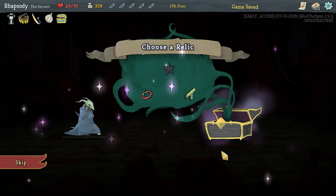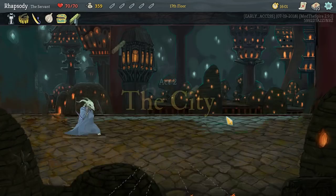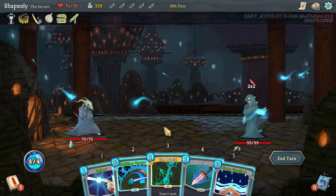I hate taking Sozu, but I should probably take it here. Obviously I can't take Velvet Choker — I would be completely screwed by it. And Black Star, while I do want to hunt additional elites, the extra energy is really important because we have so much draw in the deck. There's a really good path here, but unfortunately the first shop is after the first elite, which is not what I wanted.